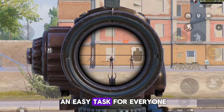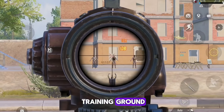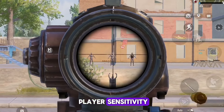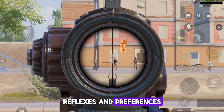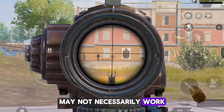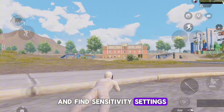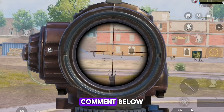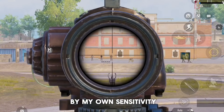Mastering AKM is not an easy task — it requires dedication and practice. Spend some time improving your aim and controlling recoil in the training ground. If you are a player who copies pro player sensitivity, stop doing it now. Each player has their own unique play style, reflexes, and preferences when it comes to aiming and movement. What works for one player may not work for another. Experiment and find sensitivity settings that feel comfortable and natural for you. If you want me to make a video on sensitivity, comment below — I can teach you how to make your own perfect sensitivity settings.